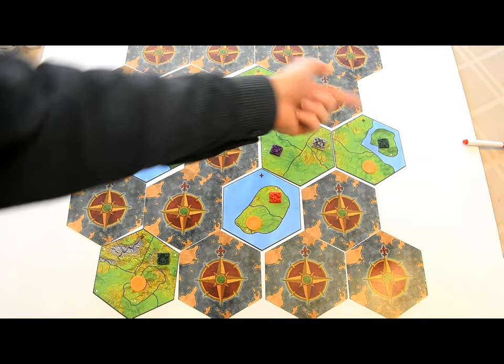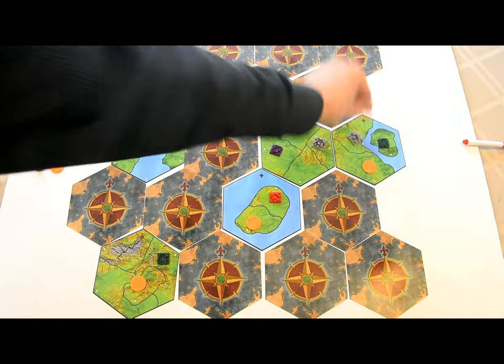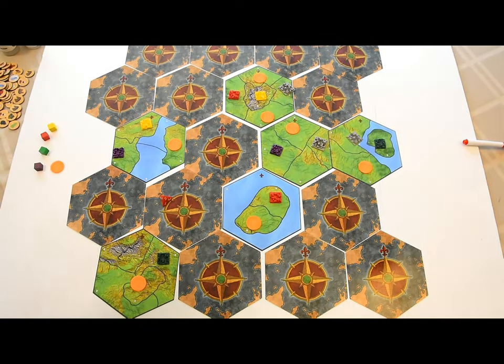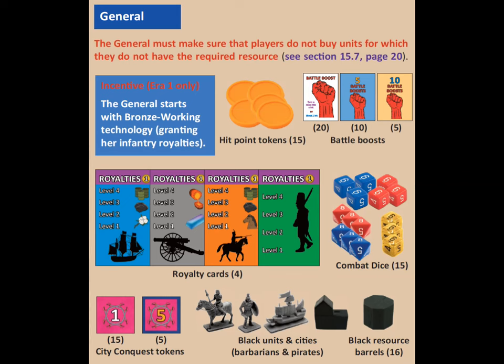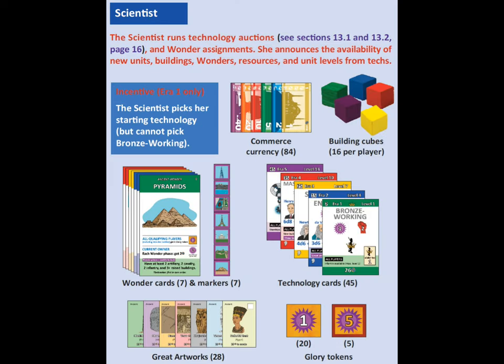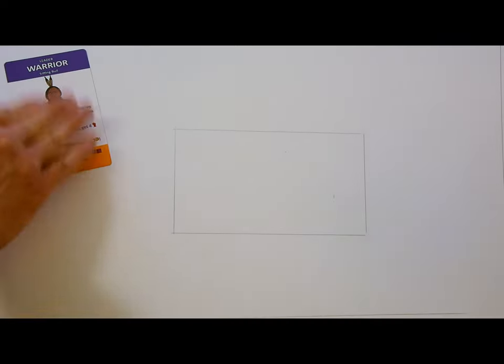Players now volunteer to serve as the banker, general, and scientist. The banker manages the bank's gold supply, makes sure the bank gets paid, and pays out royalties for unit purchases. The general makes sure that players buying units have access to the required resources. The scientist runs the technology auctions and announces what each technology unlocks when it's developed. If you're starting in the Ancient Era, the three volunteers get a little incentive, which I'll describe as we go.